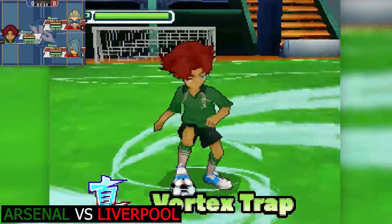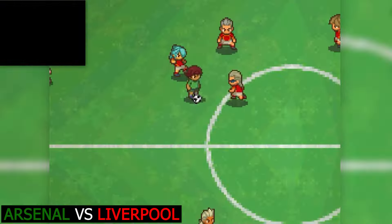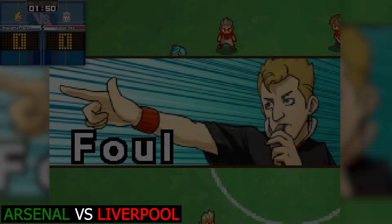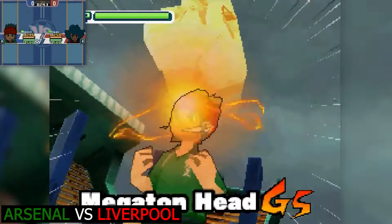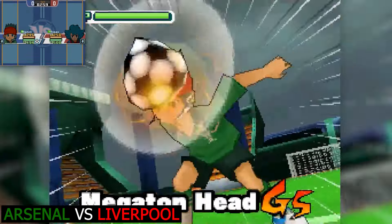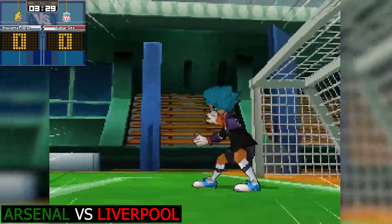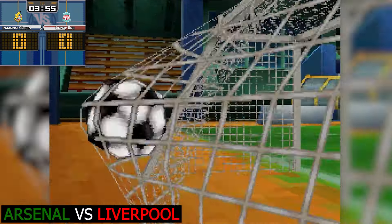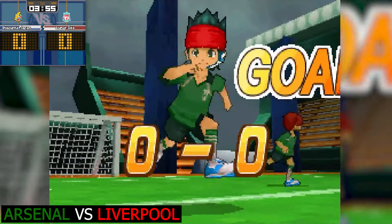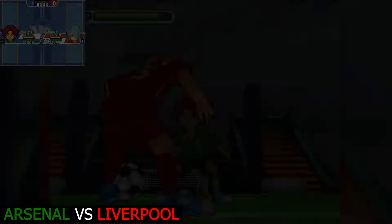Dylan Keats makes a sliding tackle and it is a foul - horrible play by the American. Here comes the vortex trap from Liverpool, sending Arsenal into the abyss. Nathan Swift - another foul. This is some serious foul play off the bat, but it's a ball up to Cannon Evans. Cannon Evans with the Megaton head - is it going to go in? Are we going to get the first goal of the Premier Cup straight away? Three minutes in - yes we are! Romeo's forgotten he's meant to be a goalkeeper, and so Cannon Evans secures the first goal.